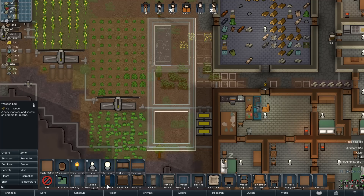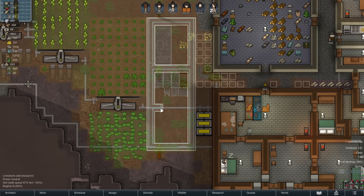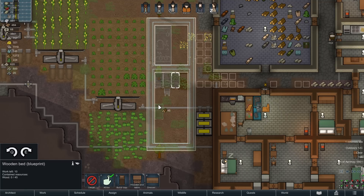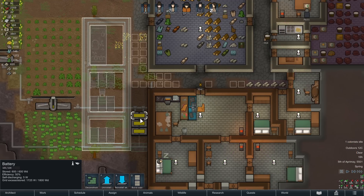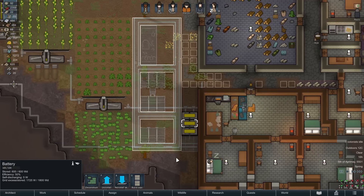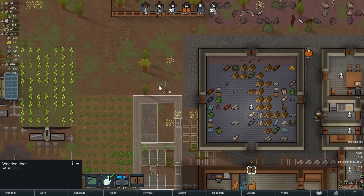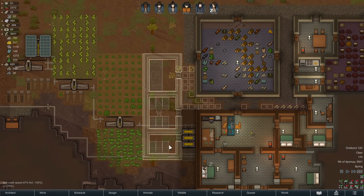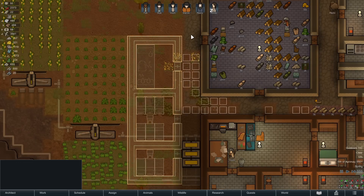I'll make two sort of barracks-feeling rooms. Next to beds, ideally what you want is an end table adjacent to a bed — that gives a buff. As long as they're adjacent in some way, that works. Maybe I'll set up something like this and make a second one here. Batteries are awkward — let me reinstall these. I'll do something like that. Maybe I'll just make this the prisoner room. We're going to need an end table adjacent to all of them — that's a lot of prisoners. It's a little bit awkward but not terrible.